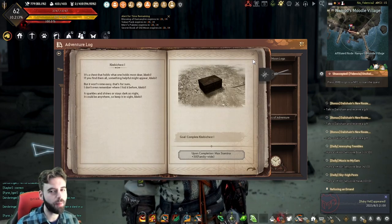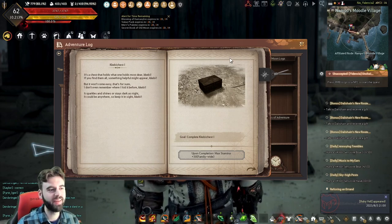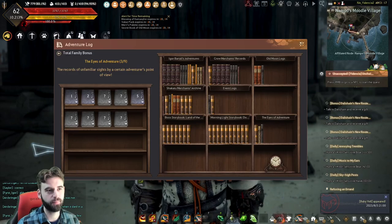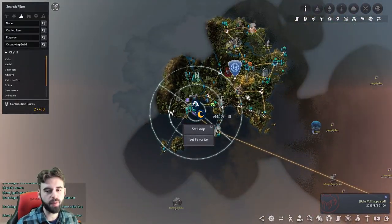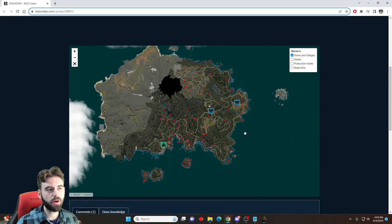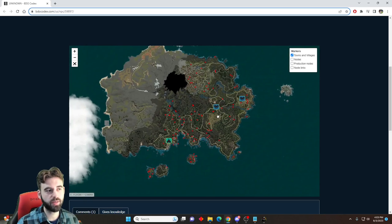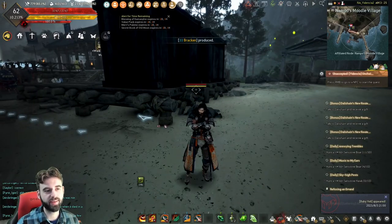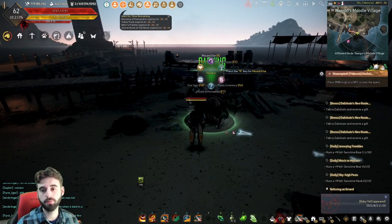If you played Diablo 4, which just came out recently, you'll remember the Altar of Lilith Hunt that was a lot of fun. Now you get to do it in Black Desert. Spread across the Land of Morning Light, there are random boxes that you have to click on. BDO Codex has a map of all of them. In this video, I'm just going to show you going from location to location, clicking on all of the different boxes.